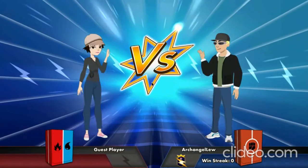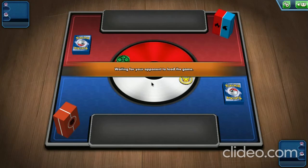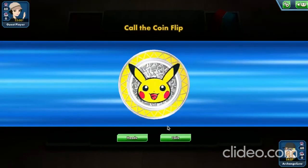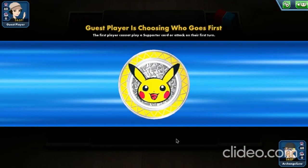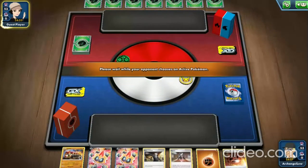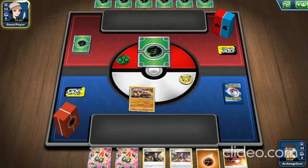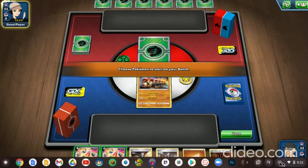We're into the match quickly, which is a bit surprising. We're up against a guest player. We called tails on the coin flip and lost, so we'll be going second. Starting off we have our regular Phalanx and two Phalanx V cards, so we're going to put that Phalanx onto the active spot.